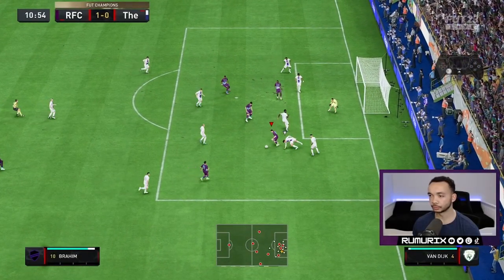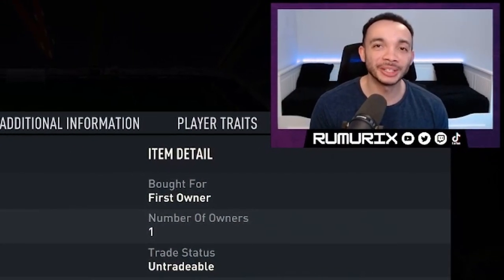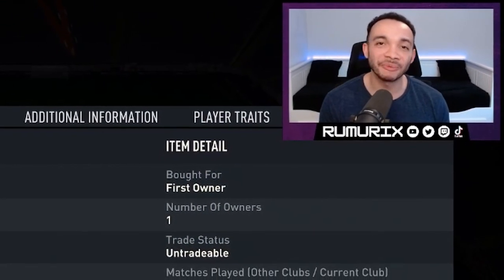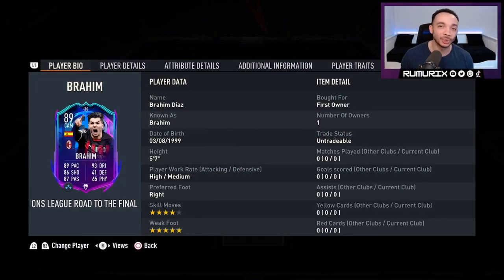Welcome to a FIFA 23 Ultimate Team player review for 89-rated Road to the Final Brahim Diaz. He stands five feet seven inches tall, he's got the lean body type, he has high/medium work rate, preferred foot is right, and he's got a five-star weak foot and four-star skill moves.